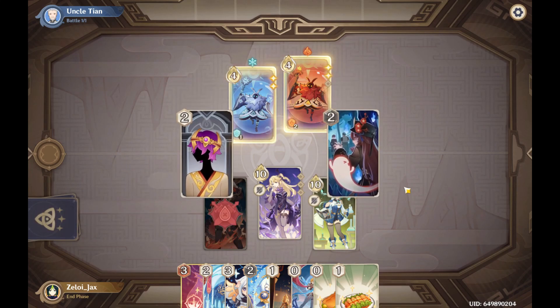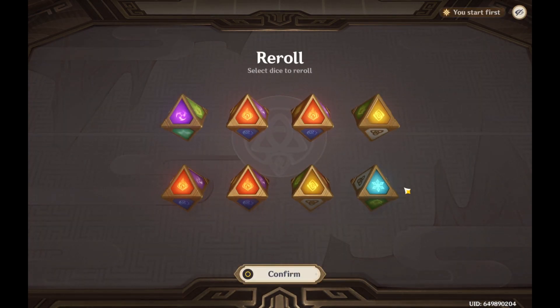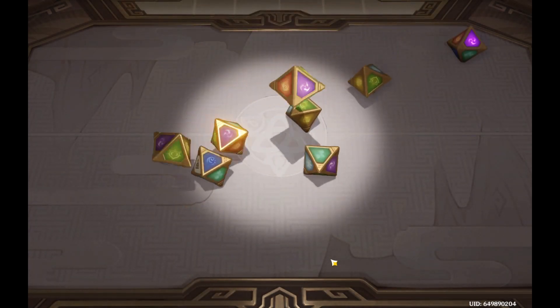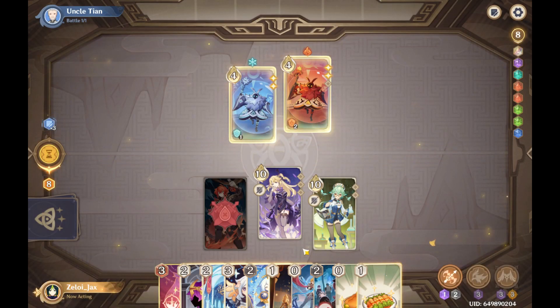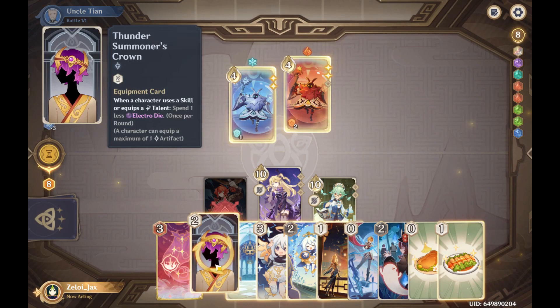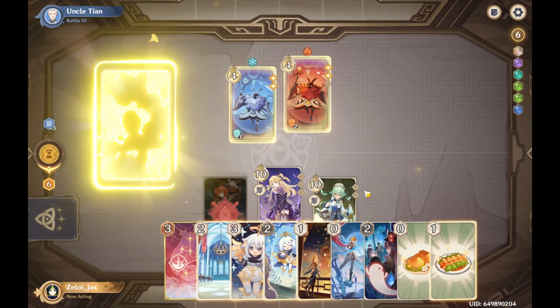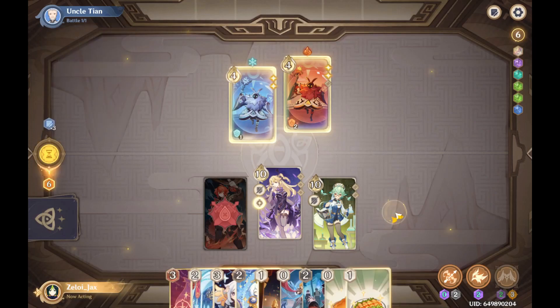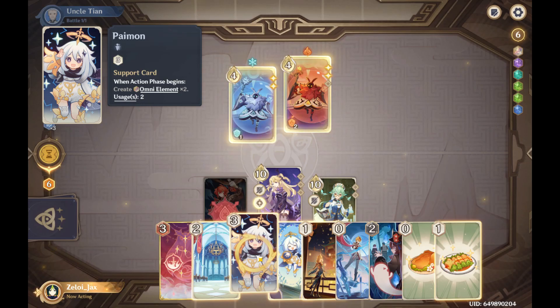I need one more hit against each one of them to kill their shields, but I've got plenty of cards to convert bad rolls into electricity rolls. As you can see, I got a ton of fire rolls, which don't do me any good since Diluc is out. So I'm going to switch those out and see if I can get some electricity — it's a terrible roll setup, but I'll be able to switch some dice over. This card lets me use fewer dice for Fischl's attacks.